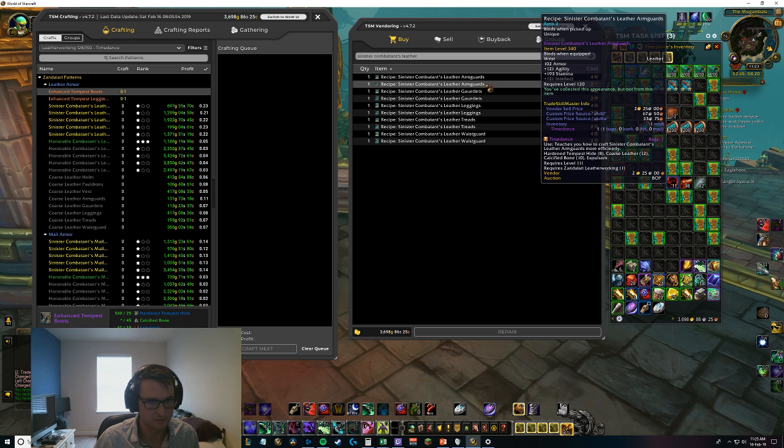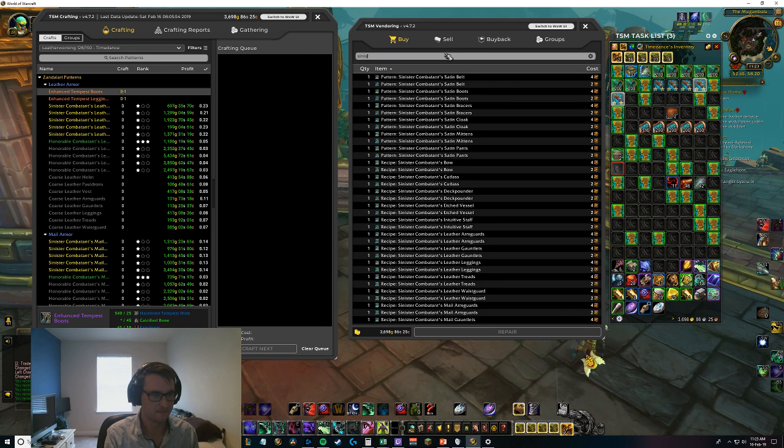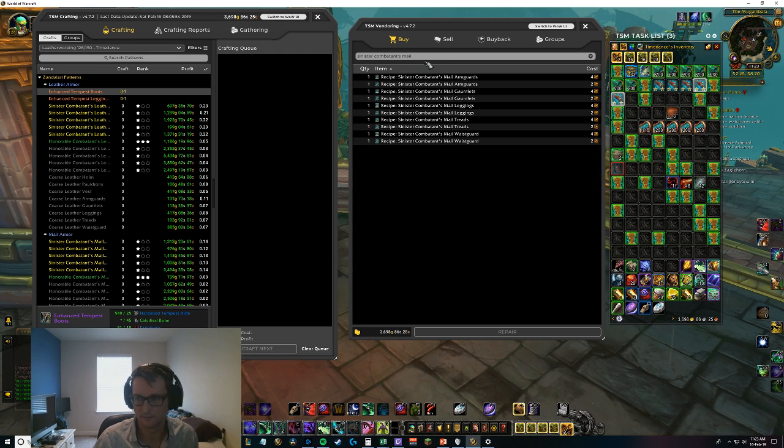Let's check which ones we got and didn't get. Arm guards - got them. Gauntlets - did not get. Leggings - got. Treads - got. Waist guard - did not get. There's a little bit of lag. Moving on to mail - mail arm guards.